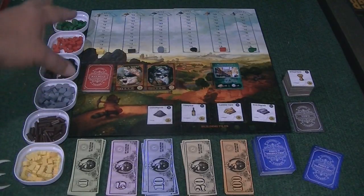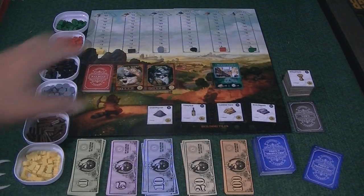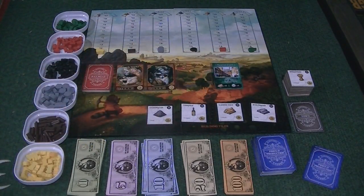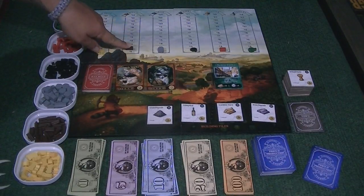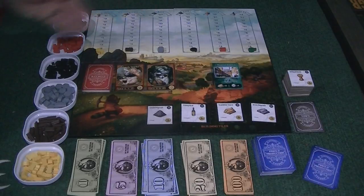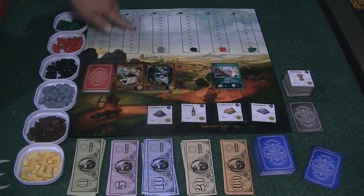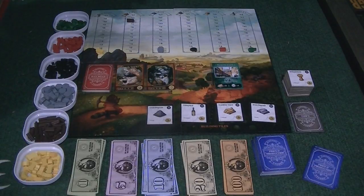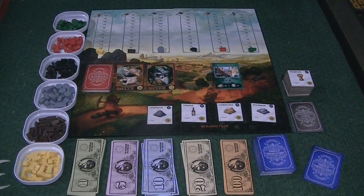These are all the different resources that you'll be collecting. You'll use those resources to sell them on the open market up there — and I'll explain how the market works — but as you probably guessed, as the market price goes up, you'll be able to sell those resources for that amount. At the beginning, all the markets are on the bottom. It isn't really worth it to sell your resources yet, but as they climb up to the higher levels, say woods at $10 a piece, you might need money for one of many reasons and you'll sell those at whatever level those prices are.